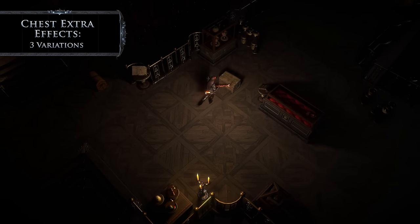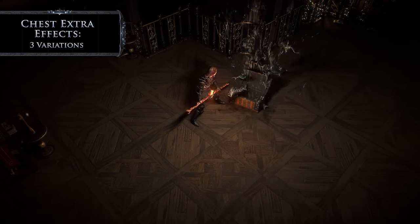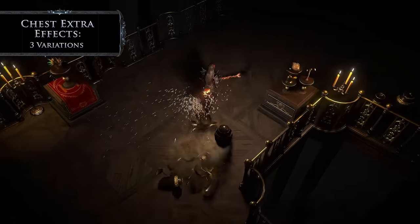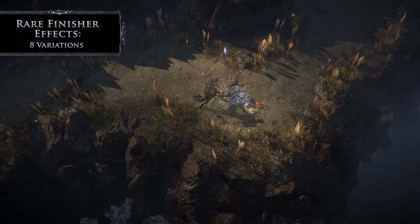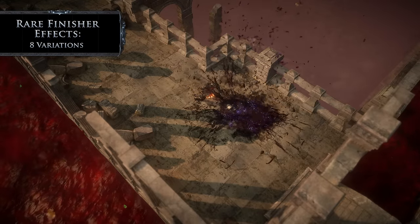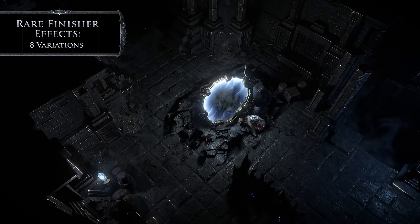Chest extra effects cause chests to explode with trapped wisps, smelly fish, and oh no, not the bees! We've also got another assortment of rare finisher effects. Impale rare enemies with a shard of ice, explode them into a swarm of locusts, or call down a plummeting Exalted Orb to finish them off. If you're lucky, you can even call down a plummeting Mirror.